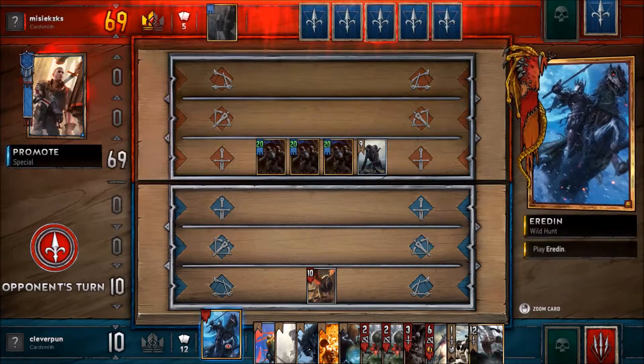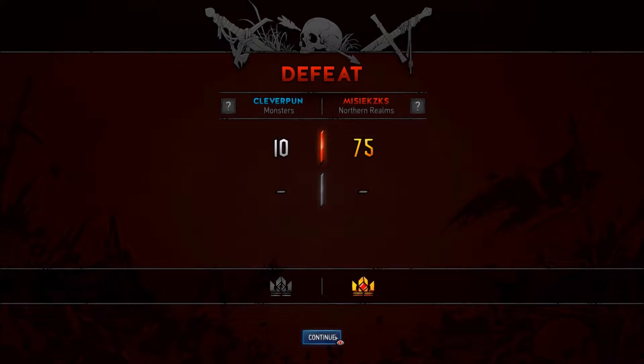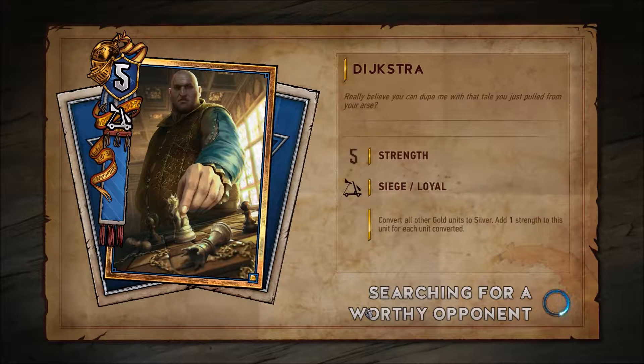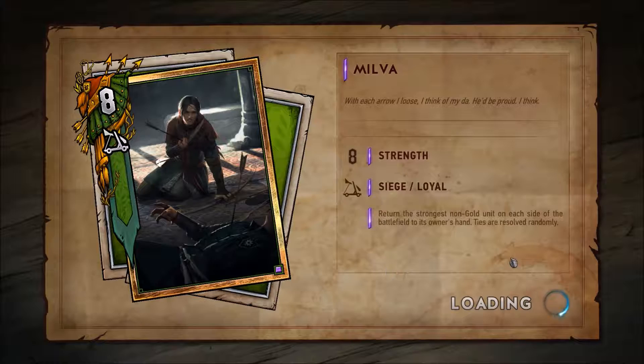I think I'm going to lose now. Oh well — we tried. I'm getting the rewards for losing at least, so no point watching that. If he hadn't had that Promote to Gold card, that would have been a really severe overextension. But he did, so what are you going to do?